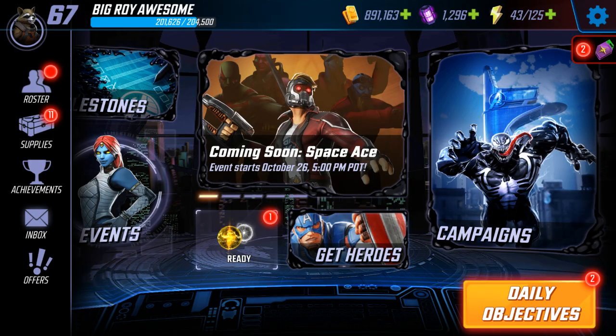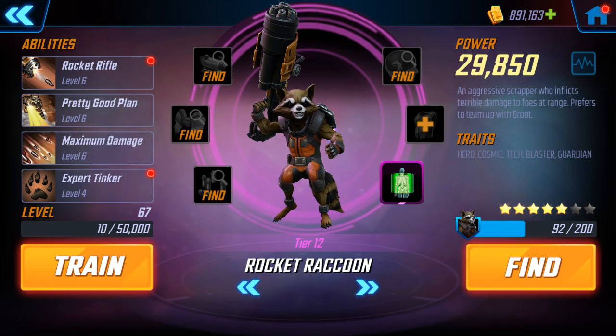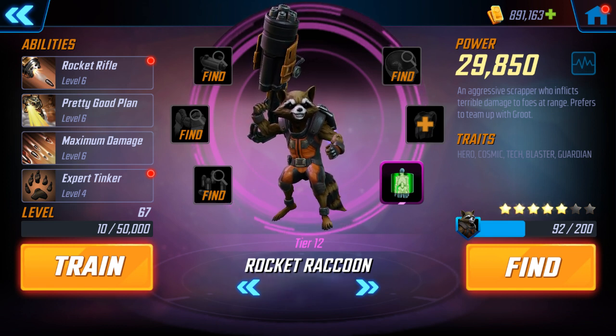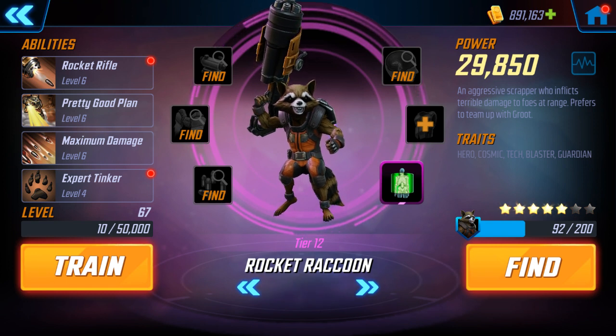So let's look at the characters used — it is pretty gear intensive for some of them. Rocket Raccoon: tier 12, level 67, abilities 6-6-6-4, and he's five stars. He's more available in the Raid Store, so this is more achievable.